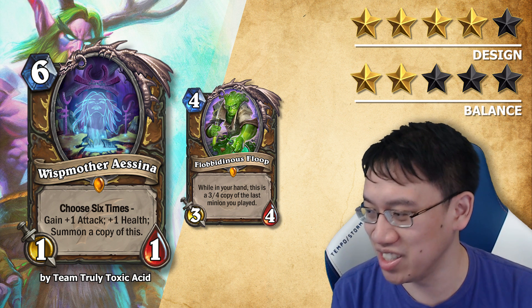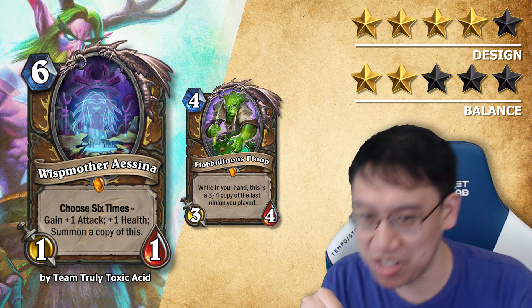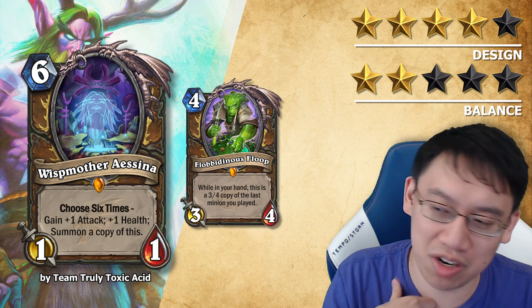It's pretty spooky. If the team had just said we're going to print this in the next expansion after Floop rotates out, I think the Wild format can handle it, and I would have given it a 5 and a 5.